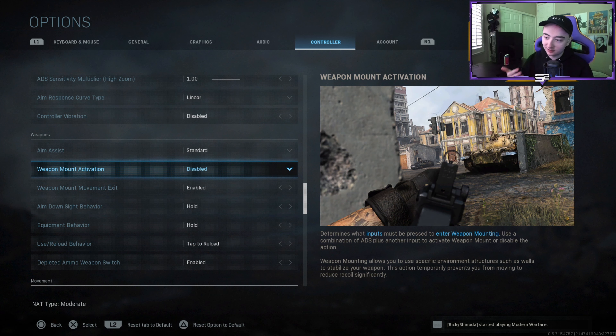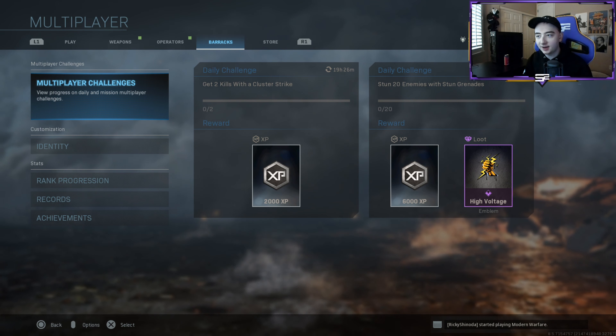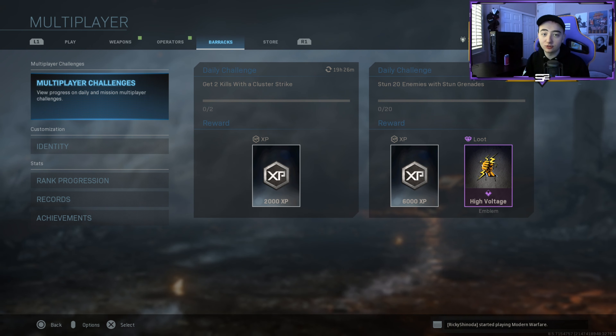Weapon mount activation: always disabled — unless I want to get mounting kills with snipers or guns for camo. That's the only time I turn it on — when I'm going for camo. That pretty much wraps up all the sensitivity and max rank settings overview.